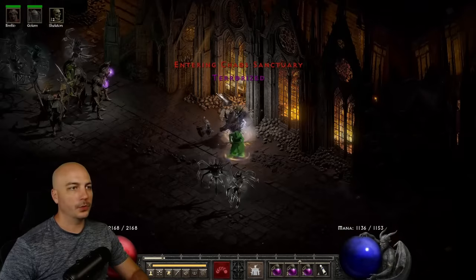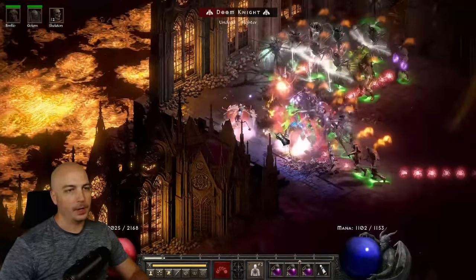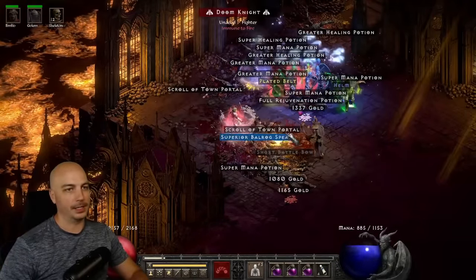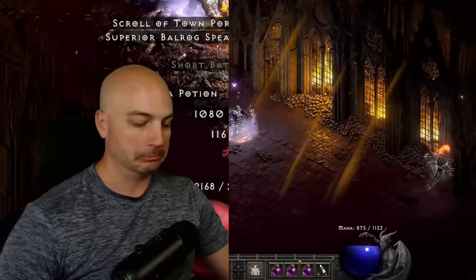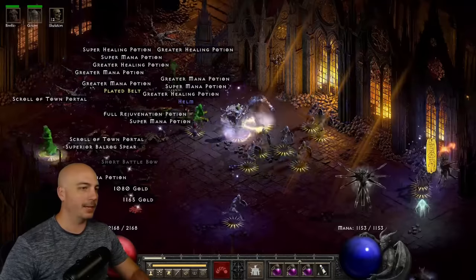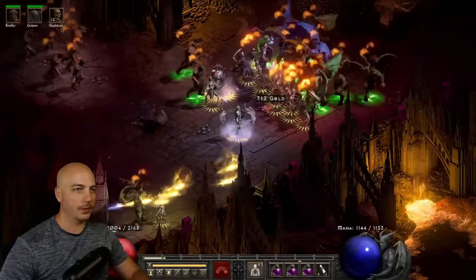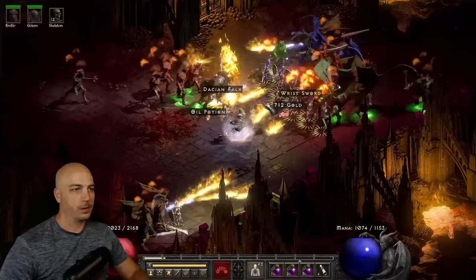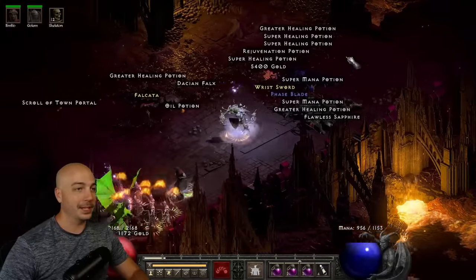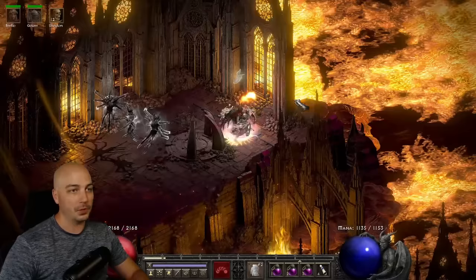On players 3 in the terrorized Chaos Sanctuary, slam Amp Damage, wait for a body to drop, and start blowing everything up — they get absolutely disintegrated. Even packs of champions just go away. Find those corpses, start popping bodies, and boom, everything goes away. This is definitely one of my top three builds of all time. I love playing this one because it's so simple, easy, and powerful.